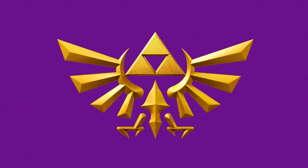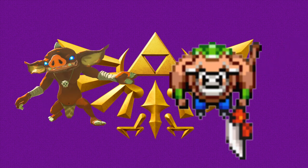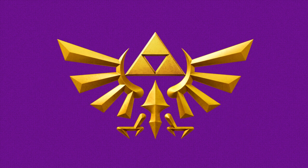Welcome back to Enemy Archives, where enemies from the Legend of Zelda series are brought into the light. This episode's featured enemy is another member of the Blinn family of monsters, and it's also fairly well known, though not by name. This creature is called the Mini-Blinn.